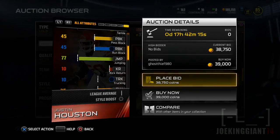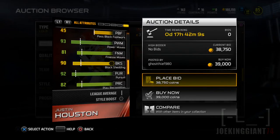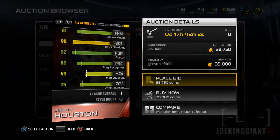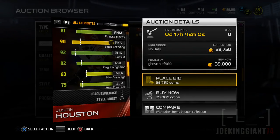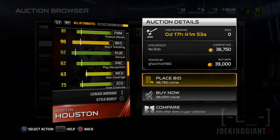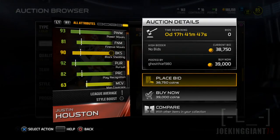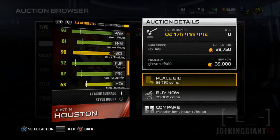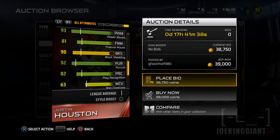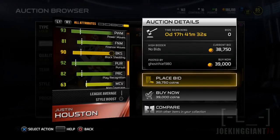Moving on to his next skills: tackling at 90, jumping at 77. Power moves is an incredible 93. He has 81 finesse moves, so he's going to go through those blocks like nothing. Block shedding at 90, which means he's going to interrupt those runs towards the outside. He has good run-stopping skills, and combined with his pursuit, he's a disruptive linebacker. Sometimes this guy is just going to go through the line without being touched. That's a big plus for Justin Houston.